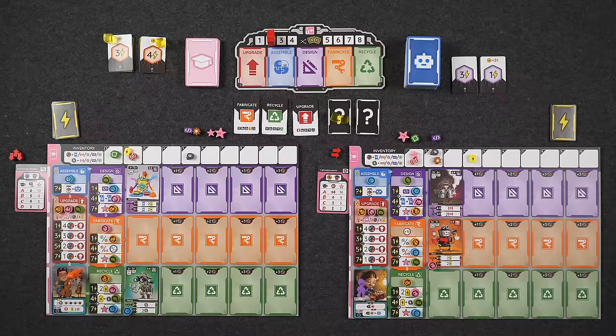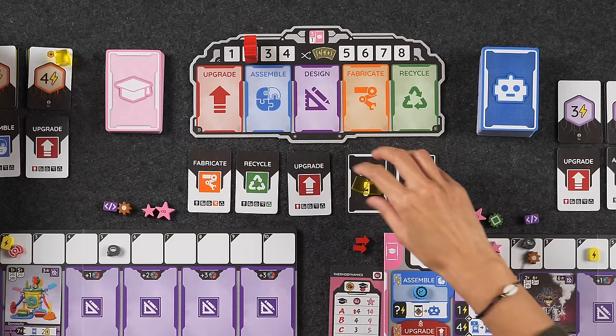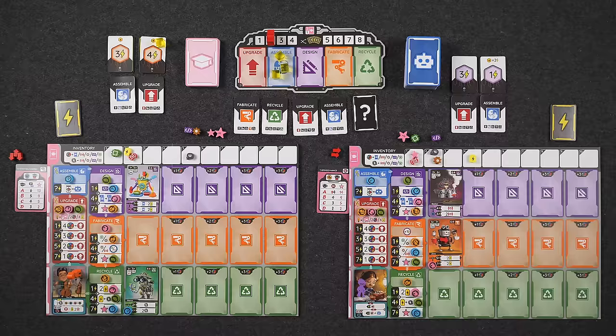One, two, three — I'm revealing assemble and upgrade. Naveen is also doing assemble and upgrade, which means one energy is being added to each of those phases. The AI reveals — assemble! Three cubes on assemble total. Those are the only two phases we're both resolving, so this will be a very quick round.